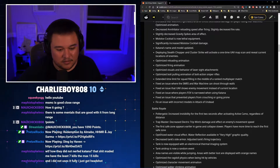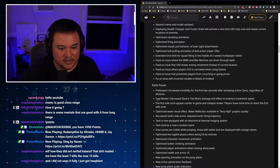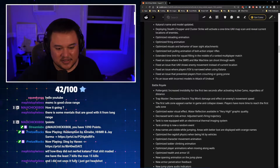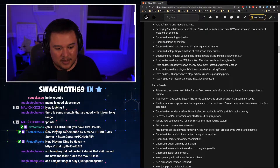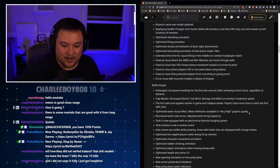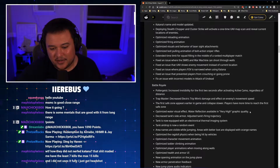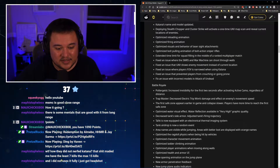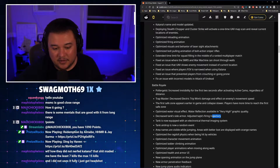BR fixes and changes: Poltergeist increased visibility for the first two seconds after activating camo regardless of distance. Trap Master: decreased electric trip wire damage and effect on enemy movement speed. The first safe zone appears earlier in the game and collapses slower, so players have more time to reach it. Optimized water visual effects — water reflection available in very high graphic quality for higher-end devices. Decreased tank side armor and adjusted tanks' firing trajectory so you can destroy the tank a little easier.